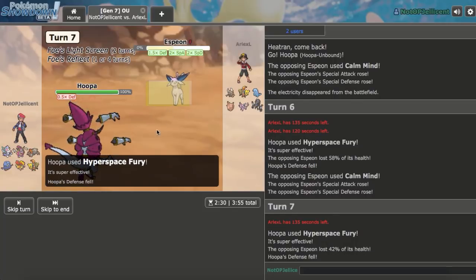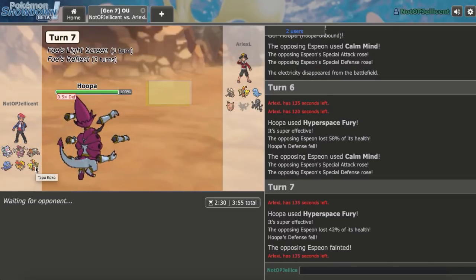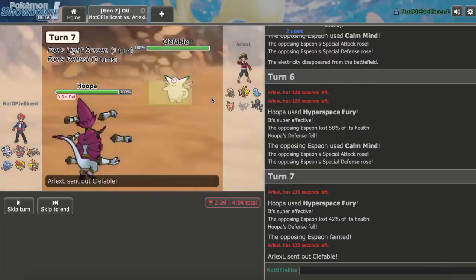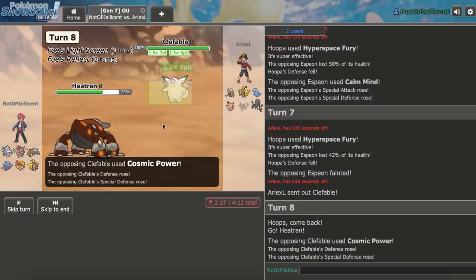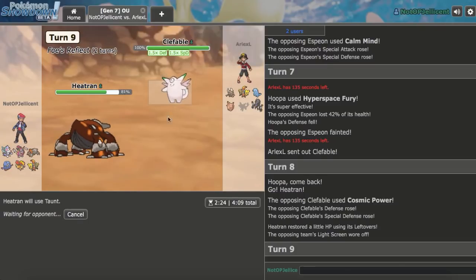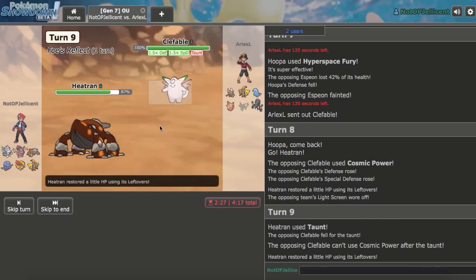Reflect has three turns left, Light Screen has one because he used a turn to Taunt. Assuming Pinsir comes out, I can go Tapu Koko and probably click Electrium Z. He goes Clefable, which means I'm locked in — so let's go Heatran and either get up Stealth Rocks or Taunt. He goes for Cosmic Power. I go ahead and Taunt it, and there it is — he's not going to be able to Cosmic Power anymore.